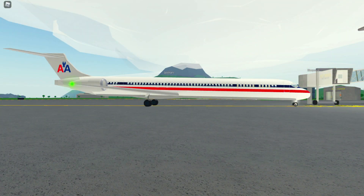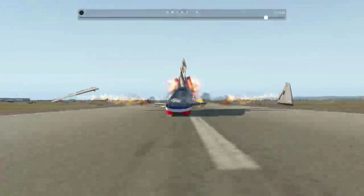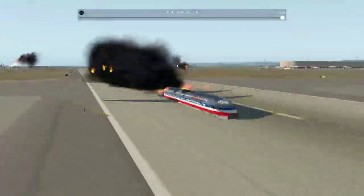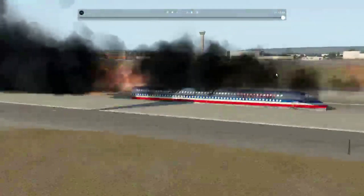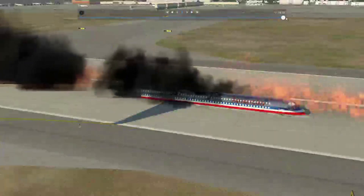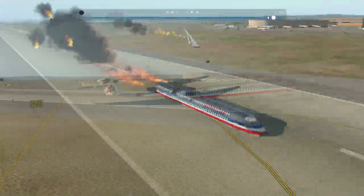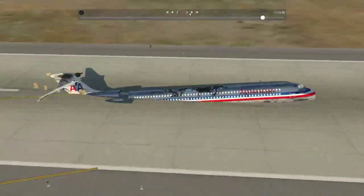It is true that the MD-11 — sorry, not MD-11, the MD-90, American Airlines — there we go, I got fire, fuselage getting ripped off. And that's quite realistic compared to PTFS, at least. Look, you can see how the aircraft breaks up.